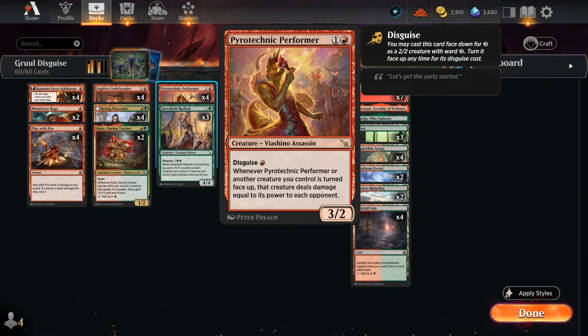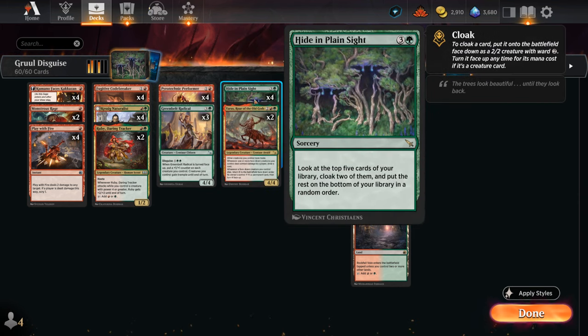Of course, paying 3 mana for a 2/2 in this day and age is not gonna fly, so sometimes we can also use Hide in Plain Sight instead. That 4-mana sorcery lets us look at the top 5 cards of our library, cloaking 2 of them, and then the rest go on the bottom. By cloaking 2 cards we get a pair of 2/2s with ward 2, and then we can turn those cards face up either by paying their disguise cost or by paying their mana cost — and sometimes paying the mana cost gives us a very nice discount while still enabling those synergies.